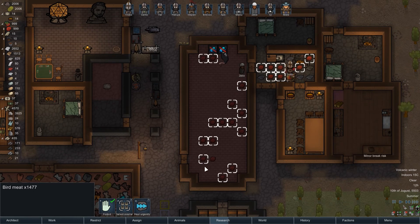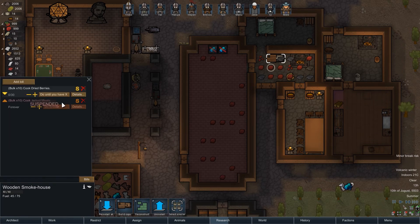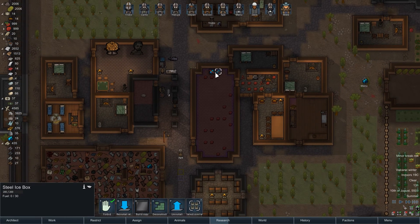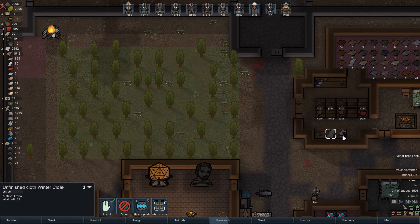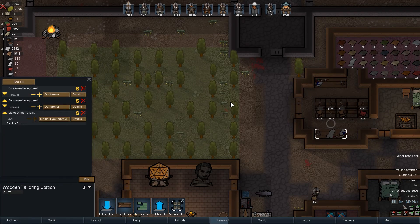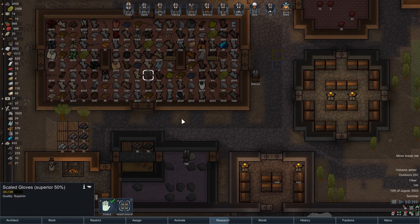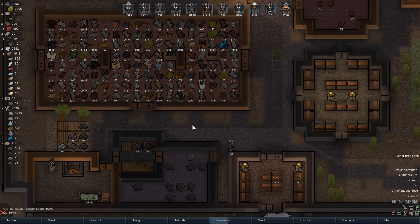999 meat currently in the fridge — 1,400 specifically. I guess we're going to have to go back on the jerked meats plan since we've got far too much meat again and our iceboxes are emptied out. We also seem to have a tailoring job that maybe shouldn't exist — no, we're just picking up socks.